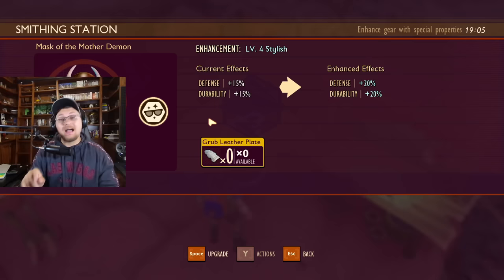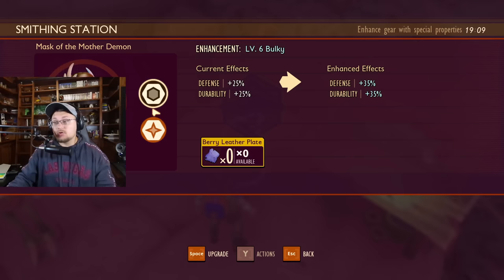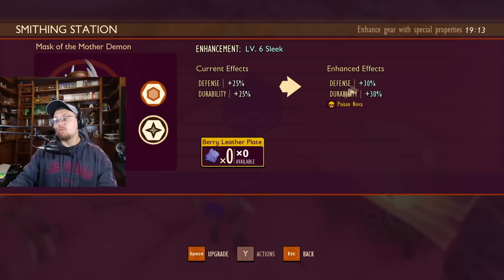Now I'm in creative mode, so that's why all these are at zero right now. But this is what I mean by sleek. You have two different paths to go down here. You can either choose bulky, which increases defense and durability by 10%, or you can go down sleek, which increases defense and durability by 5% but allows you to get a new perk.